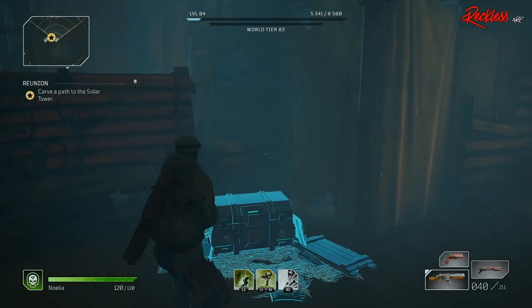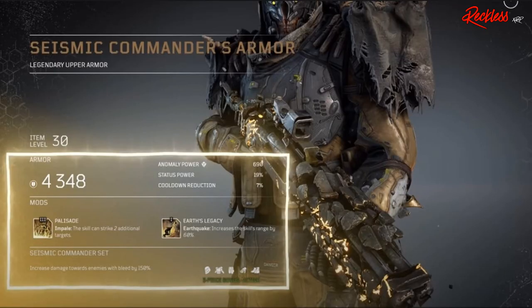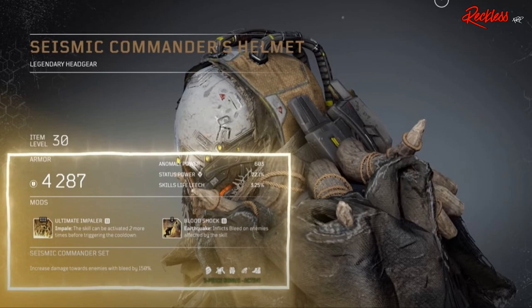The next set is for the Devastator, called the Seismic Commander. The three-piece armor bonus increases damage towards enemies with bleed by 150%. Just like the last set, we are missing several parts to this armor. First, the Seismic Commander's Armor — legendary upper armor — with Tier 3 mod Palisade, which affects your Impale: the skill can strike 2 additional targets. The second piece we have is the Seismic Commander's Helmet — legendary headgear — with Tier 3 mod Ultimate Impaler, which also affects Impale: the skill can be activated 2 more times before triggering the cooldown.